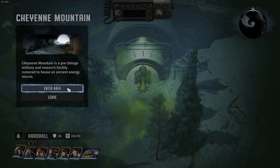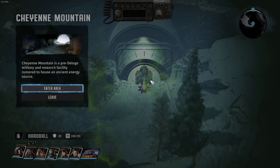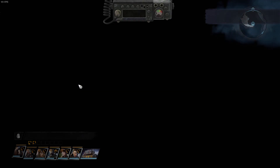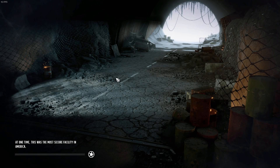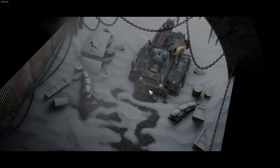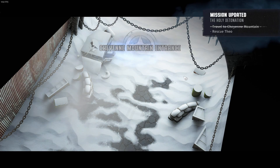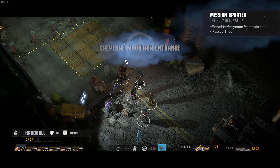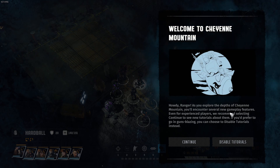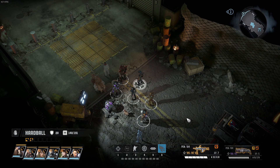Unless you want me to talk more about it, please write in the comment section. We are going into Cheyenne Mountain now - it is a pre-deluge military and research facility rumored to house an ancient energy source. That's certainly an interesting thing - an old military facility. Oh, we are driving in. Welcome to Cheyenne Mountain! A tutorial prompt appears: even for experienced players, they recommend selecting continue to see new tutorials about new gameplay features. Let's hear them.